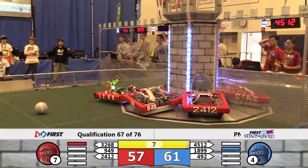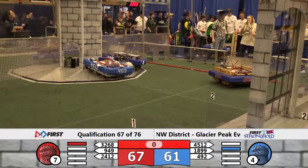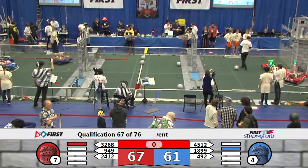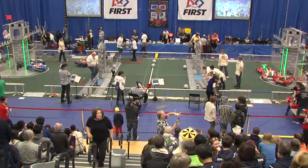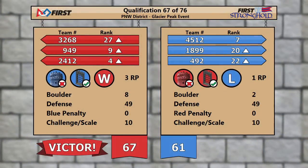Red misses a shot but parks their second robot on the batter. It's going to be a ten point final game as we wrap up the clock and move into match 68. Ladies and gentlemen, scores are in. With that last match a six point difference brought it home. Everyone did better with the ranking points they gained, but it was thanks to the win and the breach of the defenses that Red Alliance 24-12 takes over the number four slot. Hot on their tail are the 949 Wolverines of Bellevue. As we look to match 68, we're working our way towards the end of qualifications.